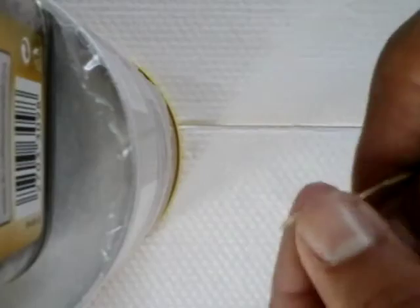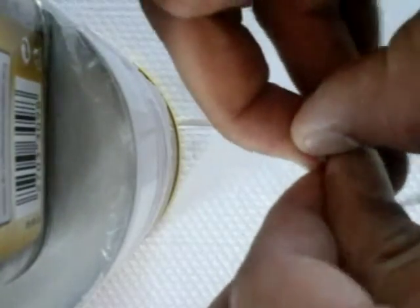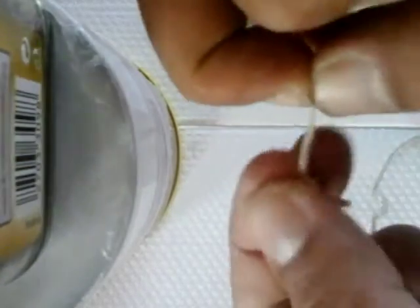Then, let's place this aside for a second. I'll take my string — this is actually the hard part of the entire thing to make. I just unravel and unfold this, and snip off a piece.